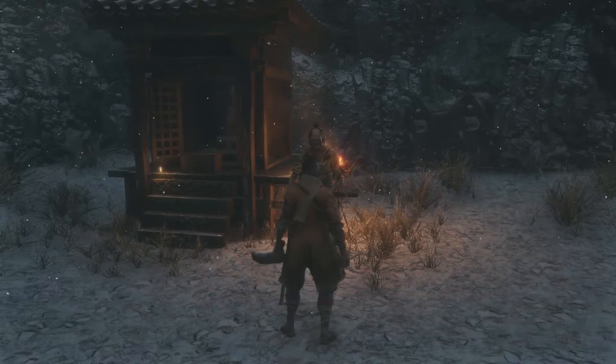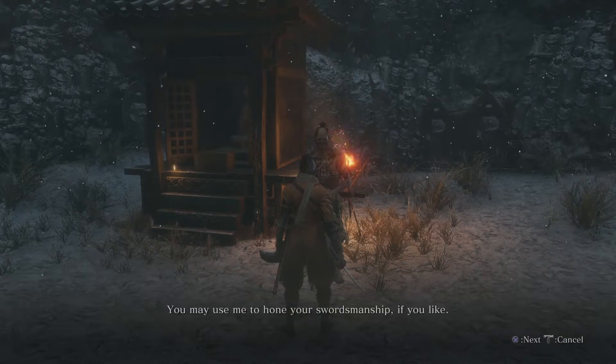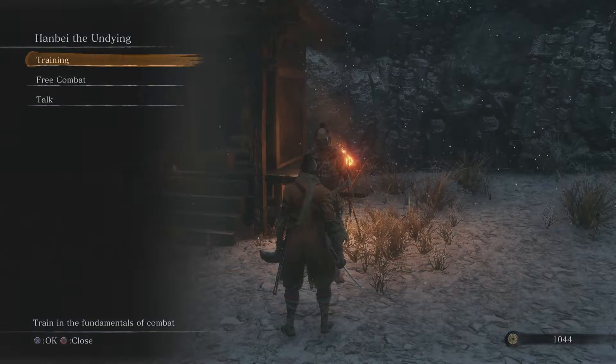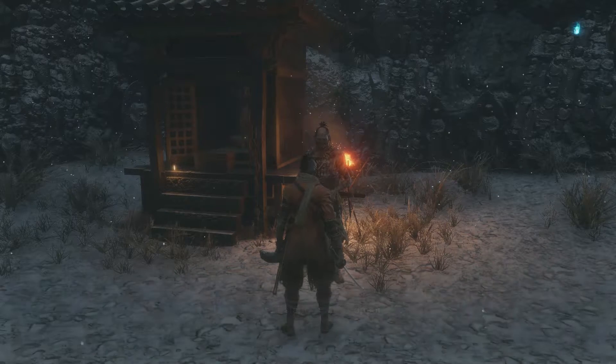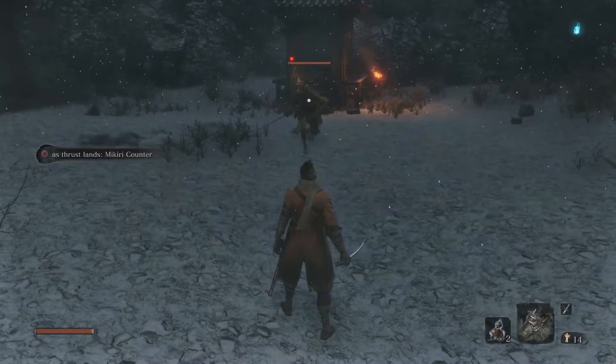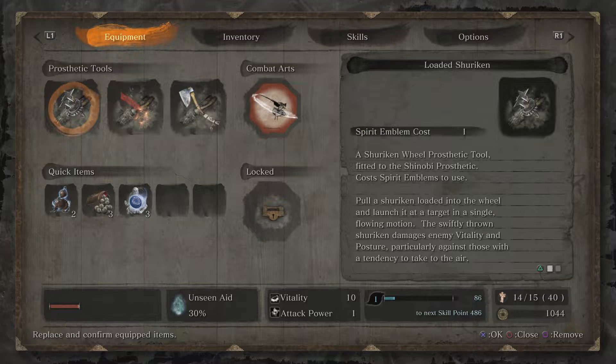This is Hanbei again. Undying Samurai Training — Mikiri Counter Unlocked. So let's learn that training right now. A Shinobi can perceive incoming thrust attacks and counter them by stepping on the enemy blade. Known as Mikiri Counter, this is a powerful if risky move that deals more posture damage than a regular deflect. Use Mikiri Counter to perform three death blows. The problem is, it doesn't really tell you exactly how to do it — it just says: circle as the thrust lands.